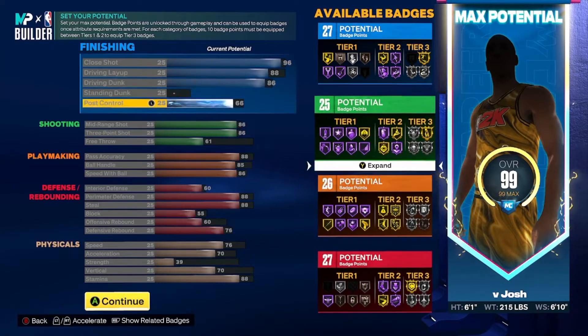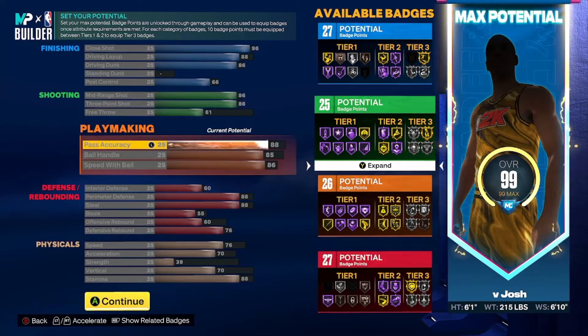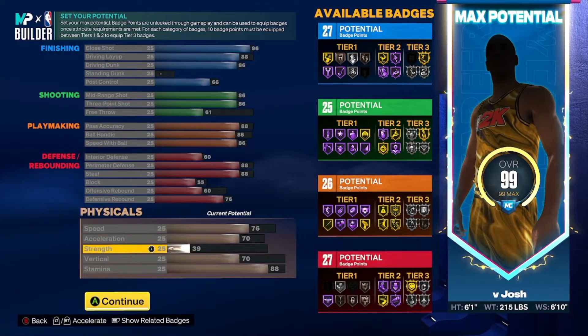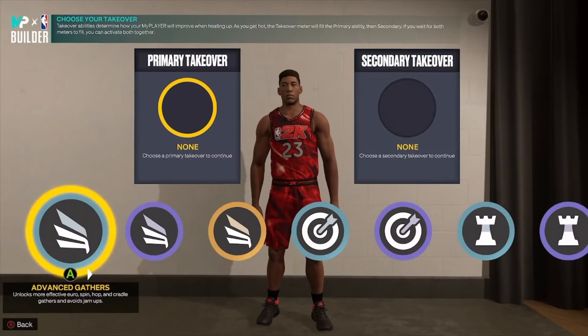So you have 27 finishing badges, 25 shooting badges, 26 playmaking, and 27 defense — your physicals are not bad. That's only 105 badges, but the way I did it I get 110 because I have plus four from doing the Welcome to the League quest, and since I hit level 40 I get a plus one badge from level 39, so once I put those on I have 110 badges.